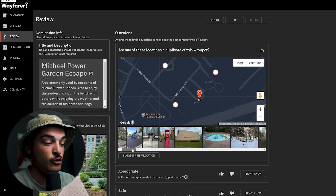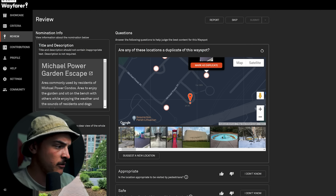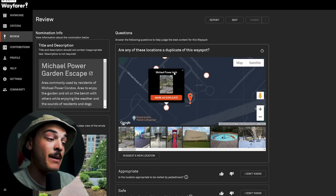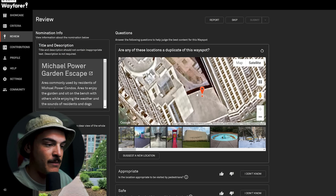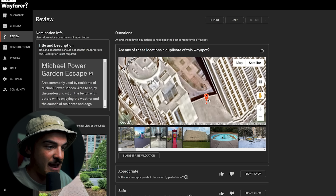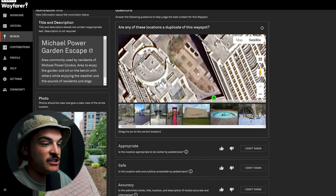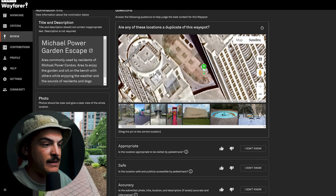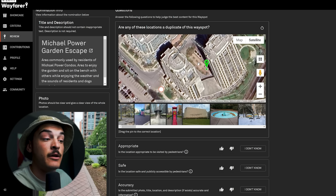The first thing you want to do is check for duplicates. It'll show you all the other wayspots nearby — make sure none of them are the same. Here I can see a 'Michael Powers Arch' — similar name but a different thing — and a play slide, so no duplicates. You also have the option to suggest a new location if you think the placement is inaccurate. You can switch to satellite view to get a better look. If the pin seems off — for example, on the building itself versus where the photo was taken — go ahead and suggest a corrected location.